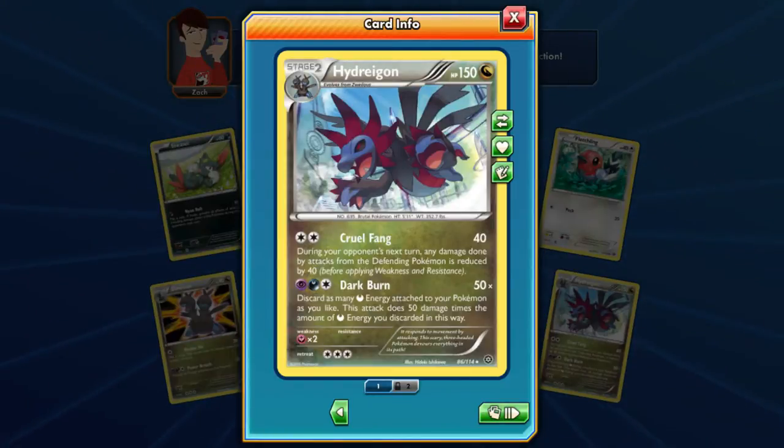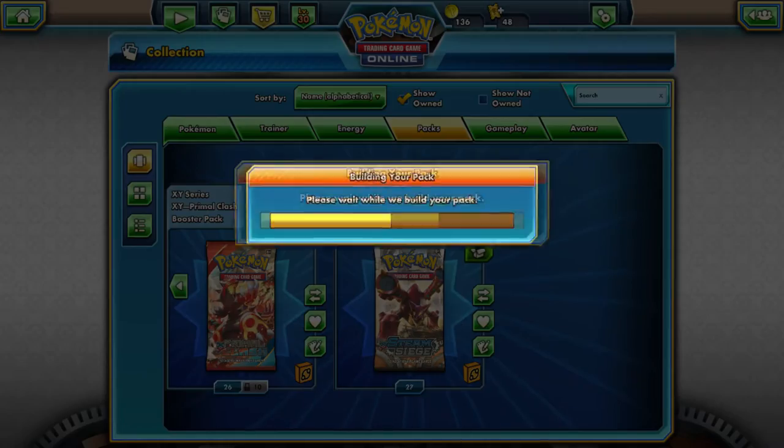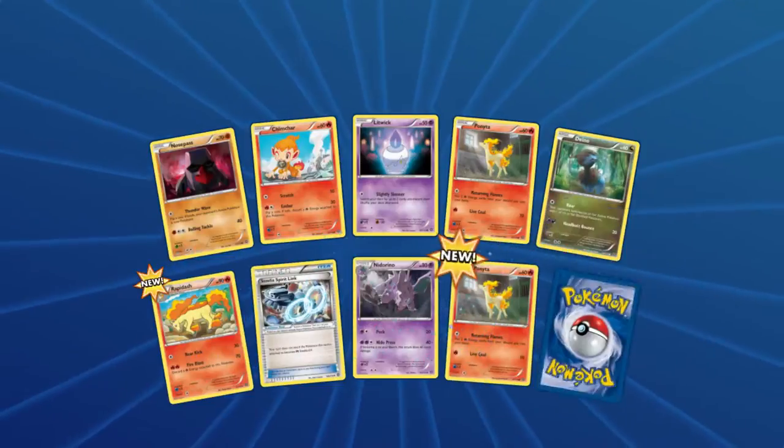Discard as many dark energy attached as you like — it's 50 times the number of dark energy discarded. I don't like that. Why do all dragon Pokémon have that ability where it's like fuel them with whatever energy they need? It's not even that good. It reduces the next attack by 40 and deals 40, but for a stage 2, that's not very good. You need a way to sustain damage.